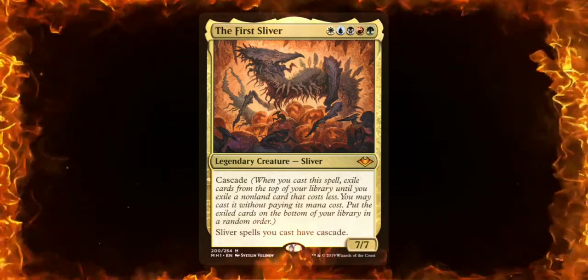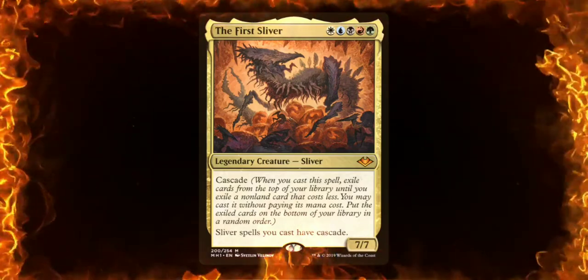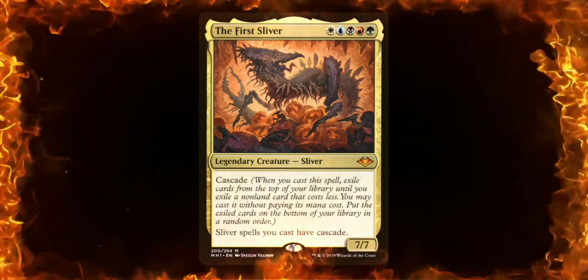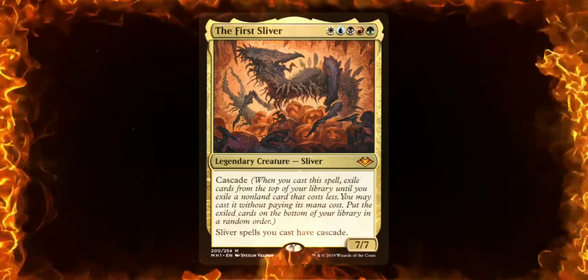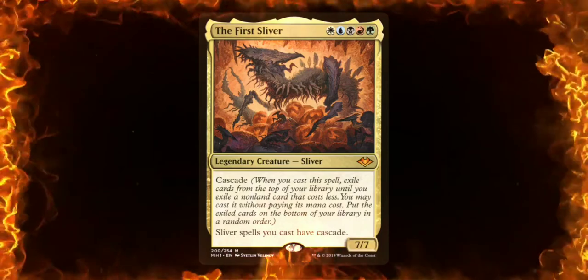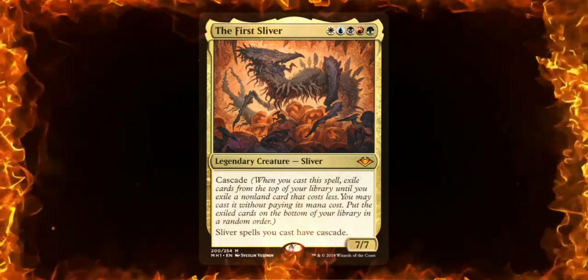So if you cast a five mana value spell, you flip over cards until you get to a non-land four or less mana value card, and then you get to play that for free — you may cast it without paying its mana cost — and then put all the other exiled cards that you didn't cast on the bottom of your library in a random order. So you basically get free cast spells.